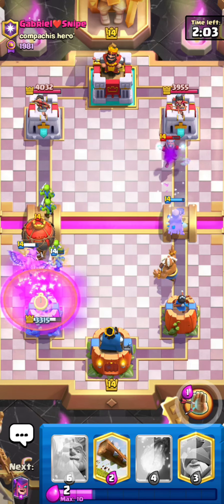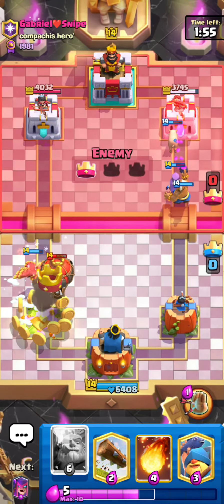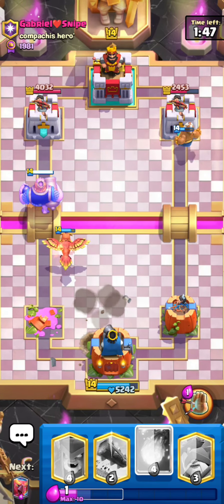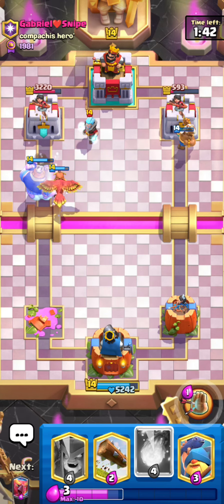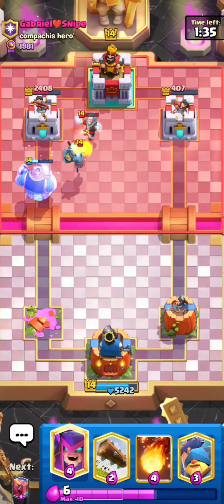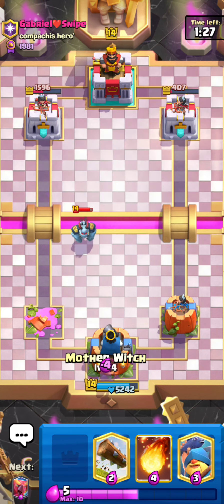I just missed the goblins, which is kind of annoying, and he's going to freeze as well. I'm definitely going for a Royal Giant here — it's going to take a zap, but this guy has like zero elixir. Look at the monk on the right-hand lane just completely demolishing the tower. I don't really even care — take that free spell if you want.